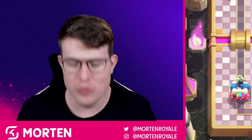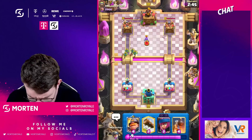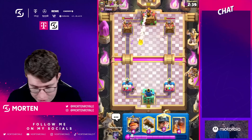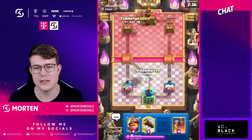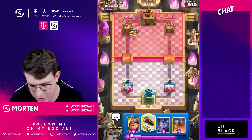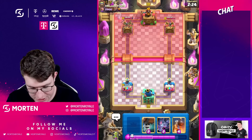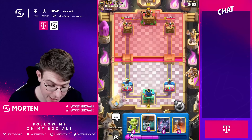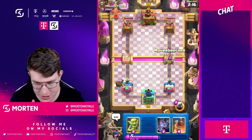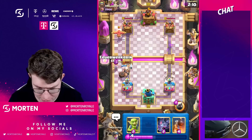Game number two — we are playing against moogie himself, the goat, the legend. Let's see what he plays. I'm going for my cracker in the back. He plays fireball, so I'm going for the miner like this — my perfect placement, fishing him in the middle. Going log here. He cycles a ghost — this means a free mighty miner, and I might go wall breaker opposite lane. He goes log — going cracker here.